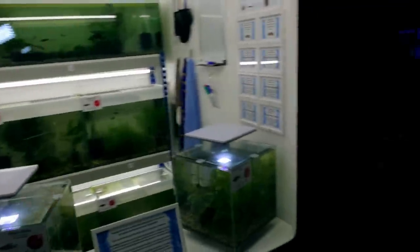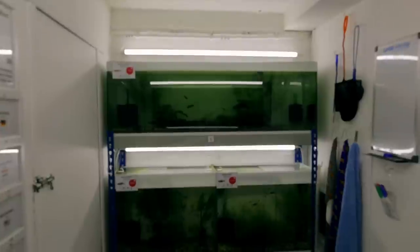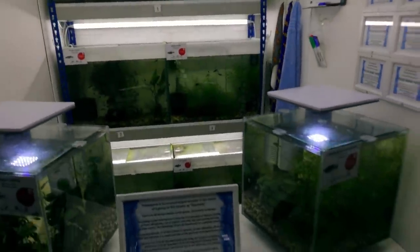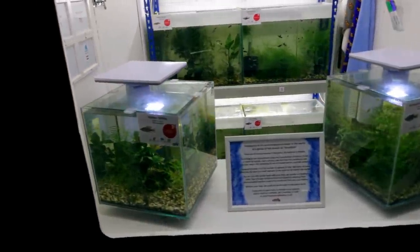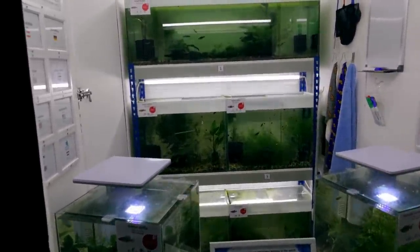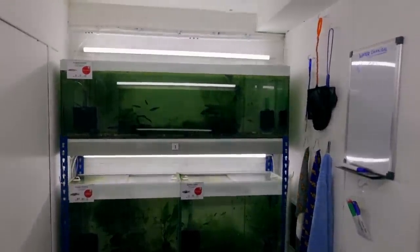This is the breeding conservation room - built last year with the help of Minehead Aquatics and other sponsors. The public can see a snapshot of what goes on off-show: seven tanks here, plus another hundred tanks off-show. It showcases various species of goodeids bred on site.